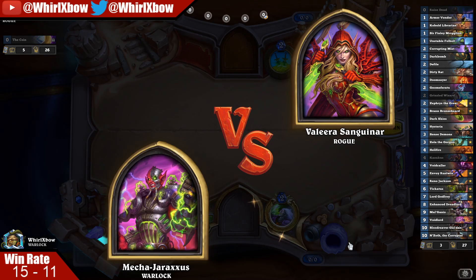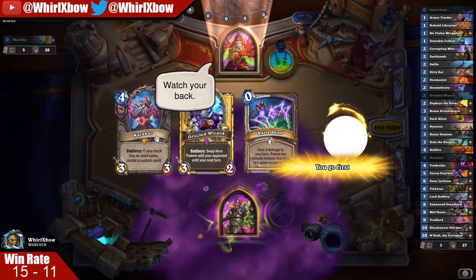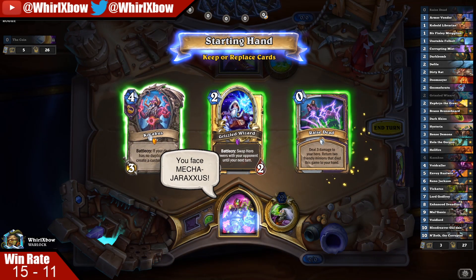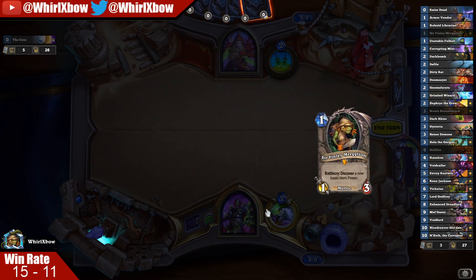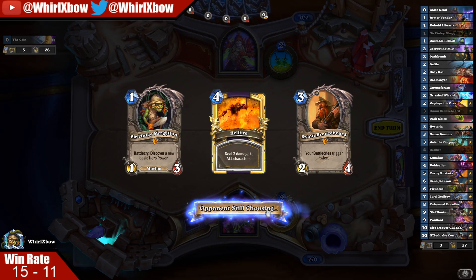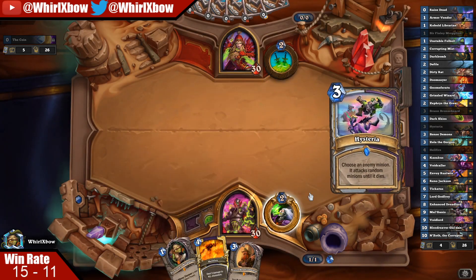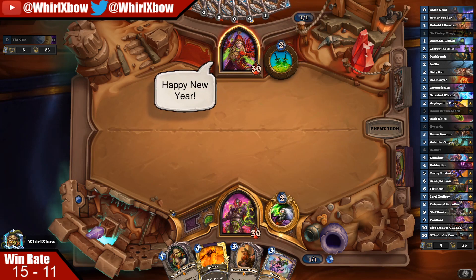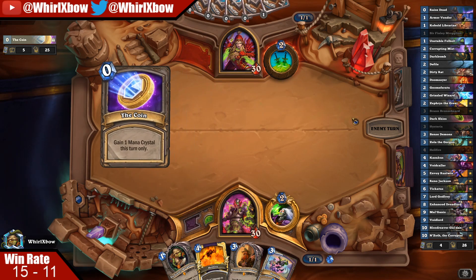Jesus Christ, another Kingsbane — or Odd Rogue — two in a row, that's just not fun. People said I'd be facing more Raza Priests the more I climbed; I've faced one Raza Priest. Kingsbane again — it's Kingsbane or Mill. And if he just emoted, that most likely means he topped Kingsbane for the turn, or Shiny Finder, or some other dumb thing.